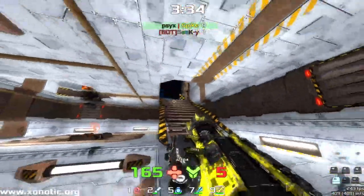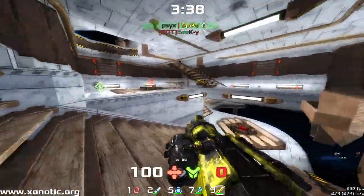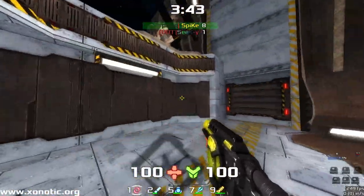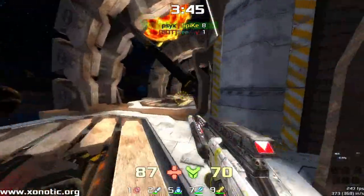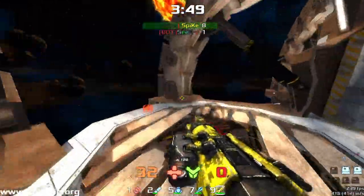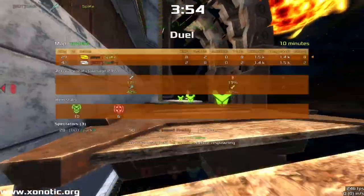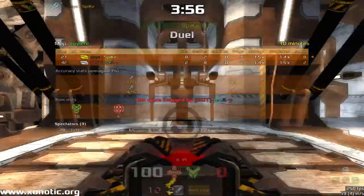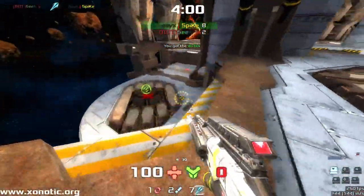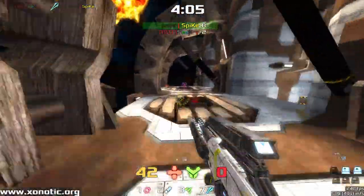Almost fell off the edge again there. On this map you have to have quite good knowledge of where the actual edge of the map is. Because some of those barriers around the edge — some of those big pillars and stuff like that — have a little lip. Some of them don't. And sometimes you'll go off and think you have the lip, and you don't. Sometimes you think you've caught the lip, but actually you just slip off. It does require some map knowledge, and it also requires quite good movement.